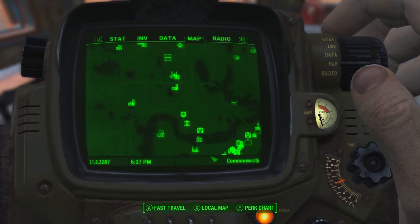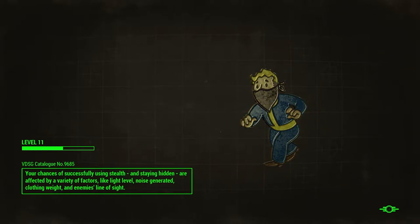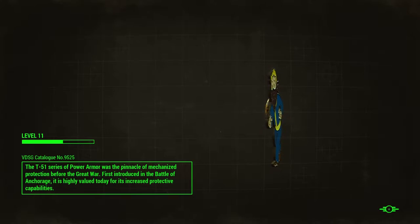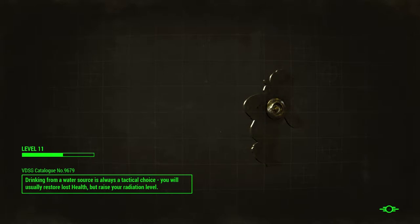First things first, we obviously have to go back to the Railroad, which is inside the Old North Church. Let's go ahead and fast travel there. These loading screens are seriously the worst ever — they take forever in Fallout 4. We're going to go inside the Railroad's little base and hopefully get granted entry into the organization, specializing in subterfuge and stuff like that.